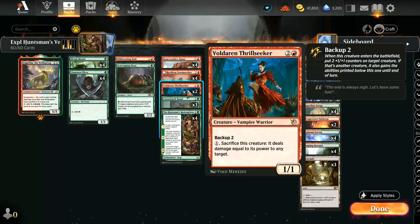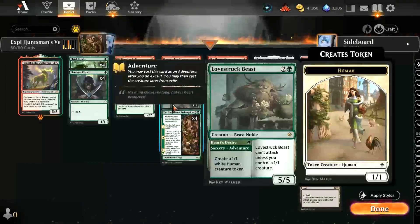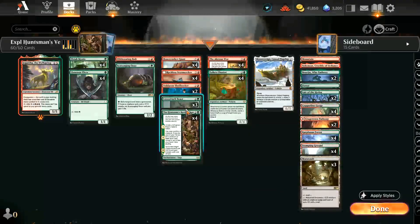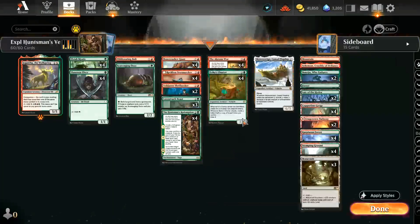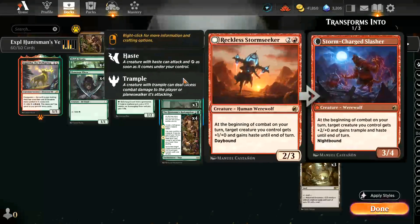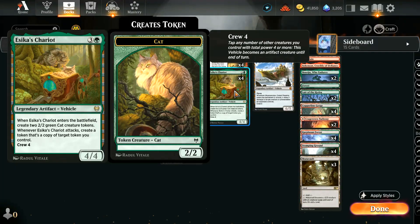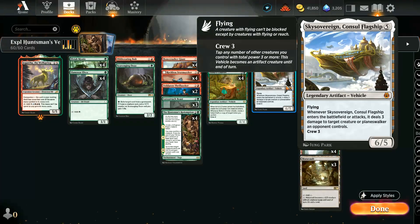Reckless Stormseeker allows us to give our vehicles and other things haste each combat. Voldaren Thrillseeker is a 1/1 for three with backup two — it has an ability where you can pay one and sacrifice this creature to deal damage equal to its power to any target. Combine that with a Lovestruck Beast or a big stolen creature and suddenly you can do seven or eight damage out of nowhere. Then four copies of Seeker's Chariot, which pairs very well with Reckless Stormseeker, and one copy of Sky Sovereign at the top end.